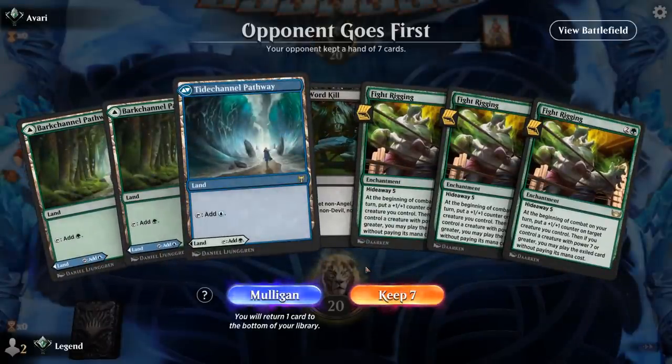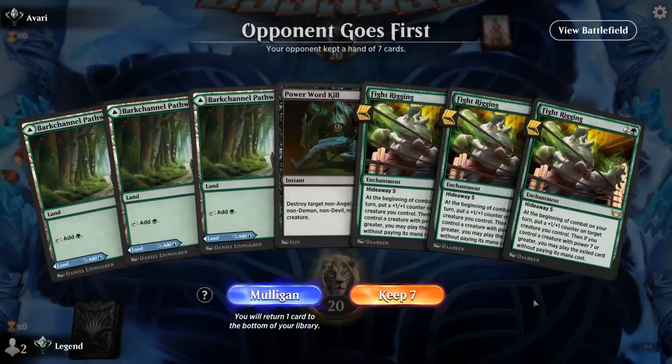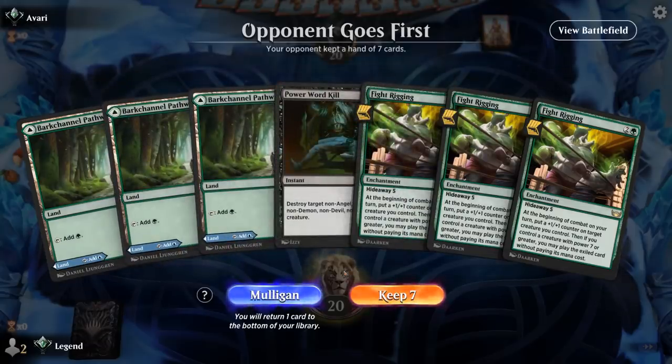We're on the draw, and there's no shortage of Fight Rigging in hand. The problem is no black mana in case we draw Shakedown Heavy — we're hoping for land plus Kraken, or black mana plus Shakedown Heavy. Of course with triple rigging we can grow a creature up to 7 power pretty quickly, but we're also lacking any early interaction. This hand might just be too slow — against any aggressive deck we're going to be dead before we manage to do anything.